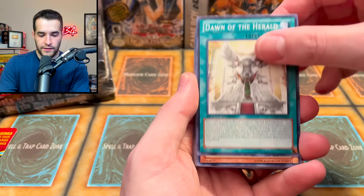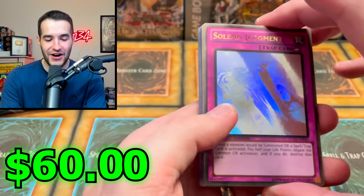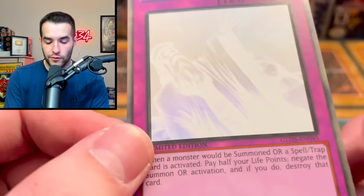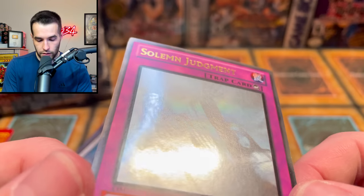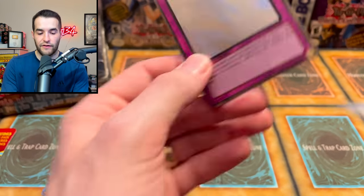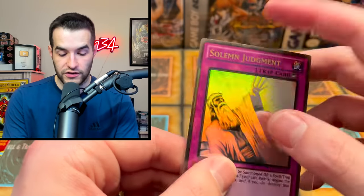Regenerating Mom — I don't remember where the ghost rare is so we're just going to go straight through it like a normal human being. Red Ogre, Fear from the Dark — we don't want to spoil it at all. Gold Zombie, Dawn of the Herald — this time we're going to do it like this. Oh — there it is! The Gold Ghost Rare: Solemn Judgment! It's like in the middle of the pack, which is pretty cool. How are the print lines looking? I don't see a lot. Whoa — is that a clean Gold Rare? That might be one of the cleanest I've ever seen.